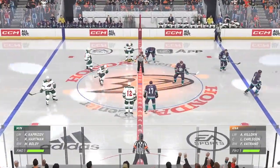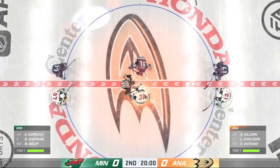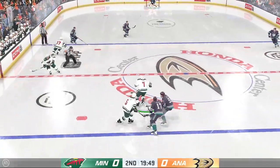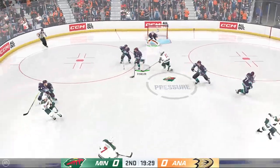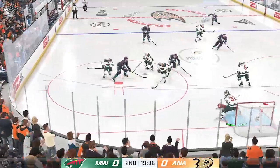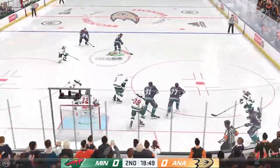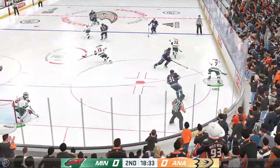We are just moments away from the start of period number two. It'll be the first to light the lamp here as play gets underway in the second. Pounder, how would you assess this game through the first 20 minutes played? The Ducks had an excellent first period and did everything right except put a goal up on the board, James. They've owned the puck in terms of possession time but haven't been able to sneak one through. I think they need more front presence — try and create a screen on every shot.